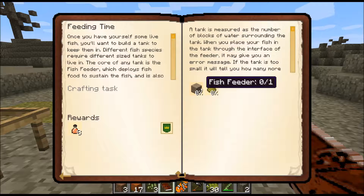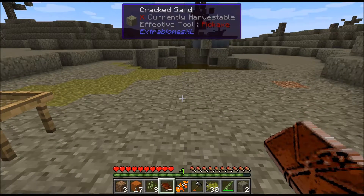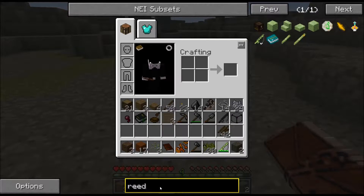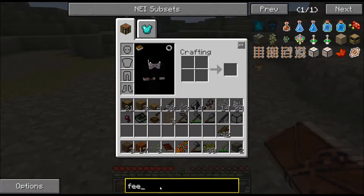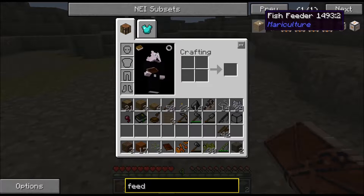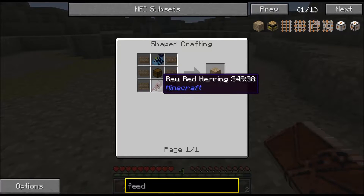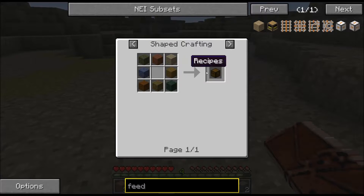Fish breeding. Fish feeder and fish meal - we are going into agriculture. So let's have a look. Fish feeder - then we need more reeds, more sticks, the chest, and some fish. That shouldn't be a problem.